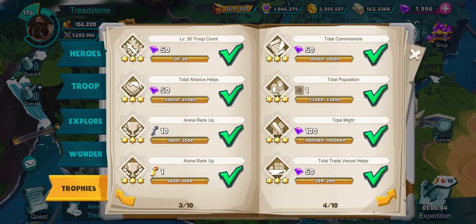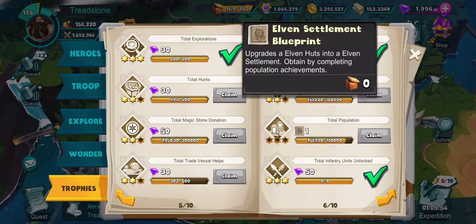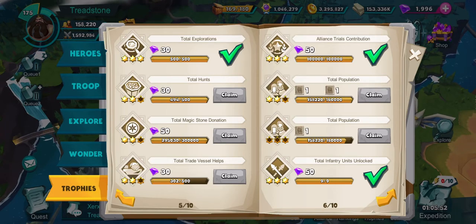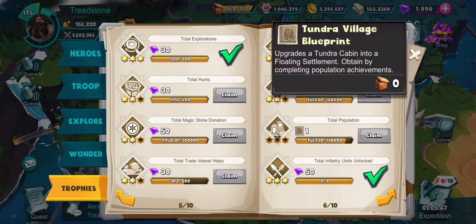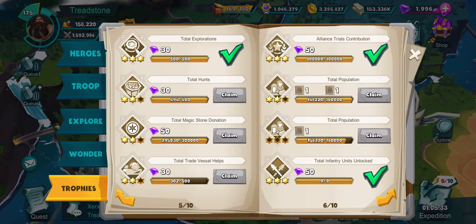Elven domain blueprint is not available yet — that critical rate will be nice once it becomes available. If you look at total population, there's your town blueprint, so you need to have all of those done. There is an elven settlement blueprint and an elven domain blueprint — you have to get to 180,000 population. There's also a tundra village blueprint. These are signs that there will be an update to the game at some point because the tundra cabins aren't available yet. There's another elven settlement blueprint at 160,000 and then elven domain at 180,000.